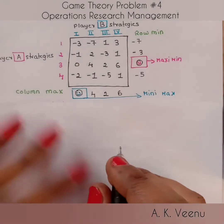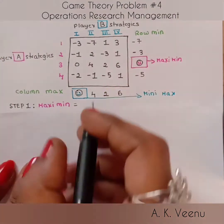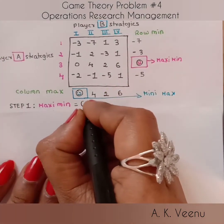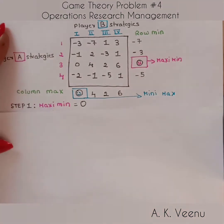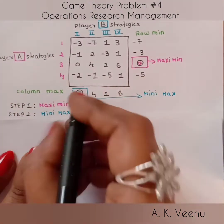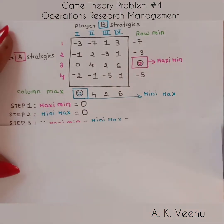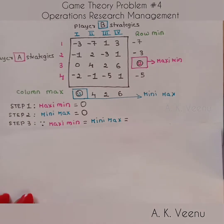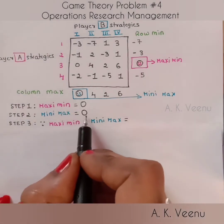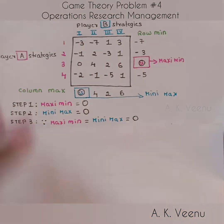Now let's write the value of Maximin, which is zero. And what's the value of Minimax? That again is zero. So is there a common factor? Yes — Maximin is equal to Minimax, which is equal to zero.